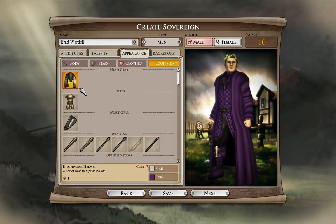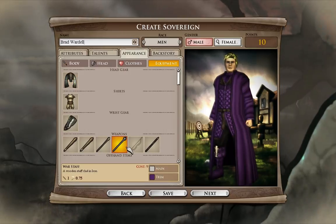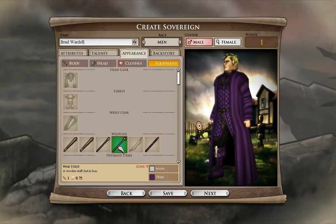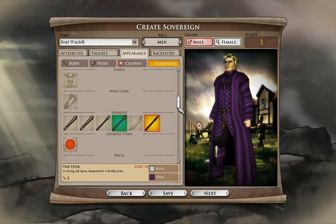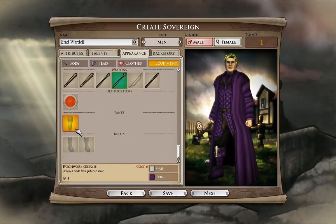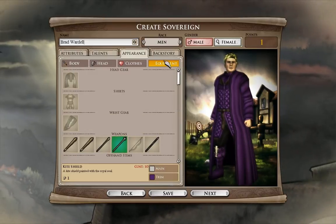Should you want your Sovereign to start with actual effective gear, you can also do that. Let's spend nine points and get him a war staff. That's awesome. They give you some starting-level items that you can spend additional points on if you so choose.